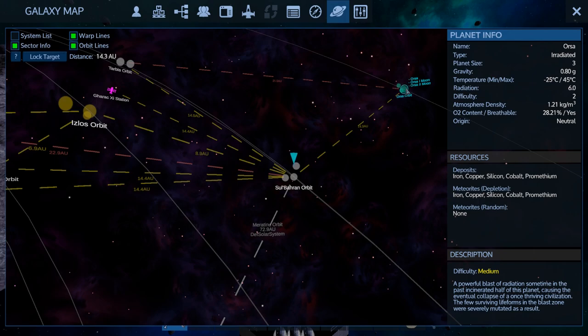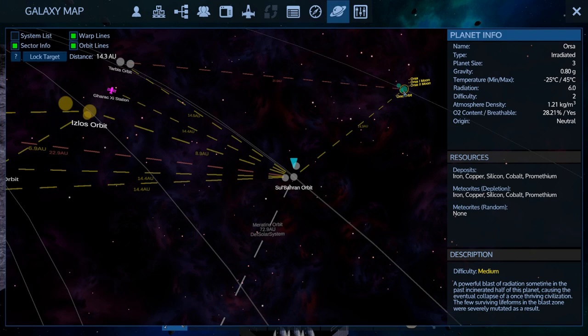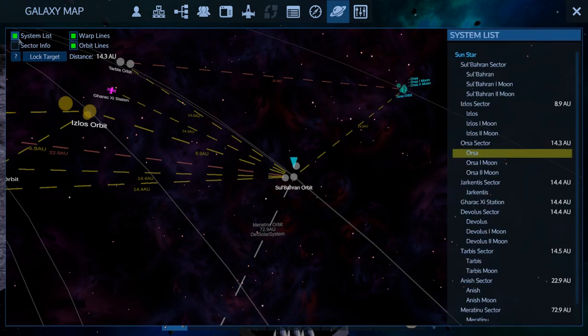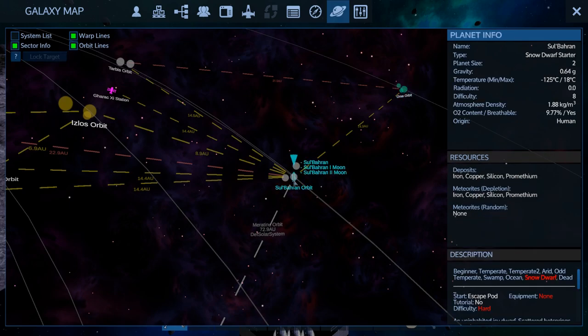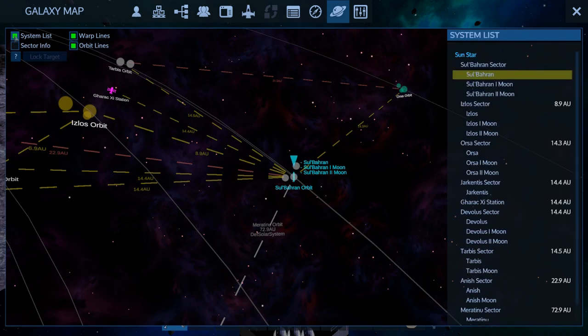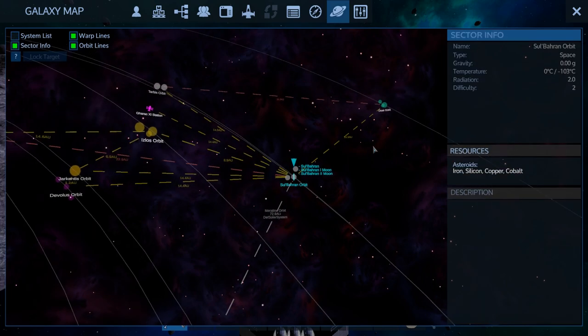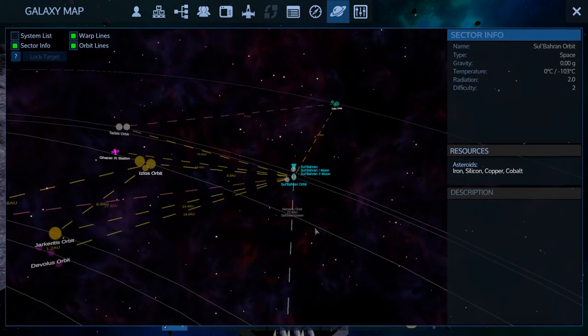Magnesium, Prometheum, Pentaxid - nope, don't care about that. What's in its orbit? Pentaxid, copper. We found what we want in our orbit, but we can't go that direction.